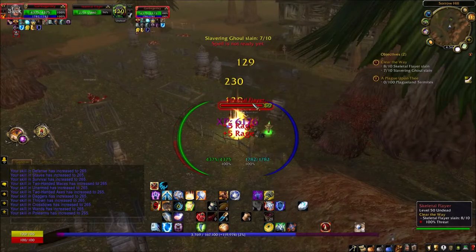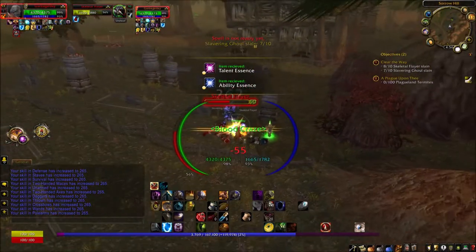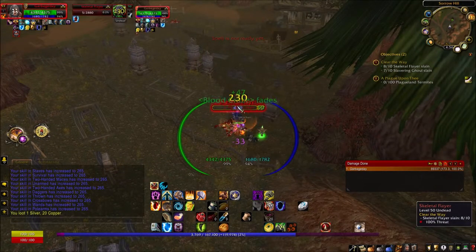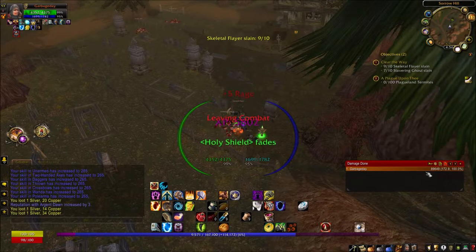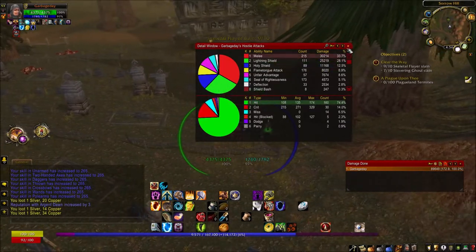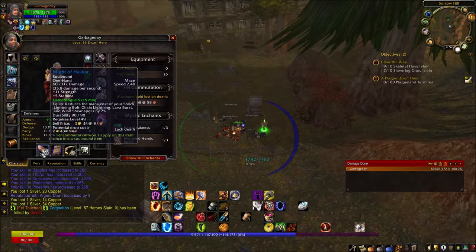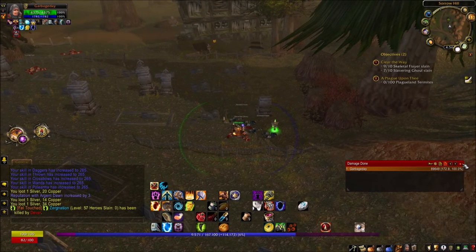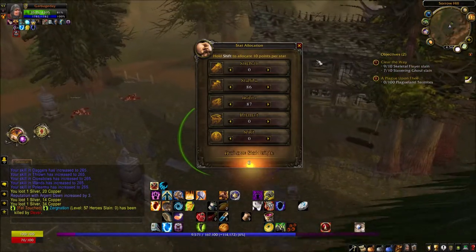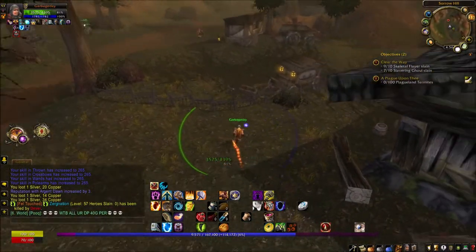Ding — level 53! We are mowing through these mobs like crazy. My DPS is high and I can't exactly pinpoint why, but Lightning Shield, Holy Shield, Flame Tongue Attack, and Unfair Advantage all contribute. It might also be this really nice weapon I got last episode — requires level 49 so I'm slowly outleveling it, but it's a solid main hand. Going ahead and putting stat points in, stacking agility and stamina at a one-to-one ratio as best I can.